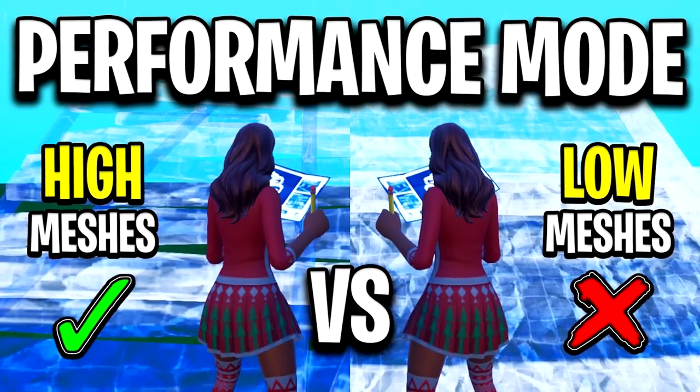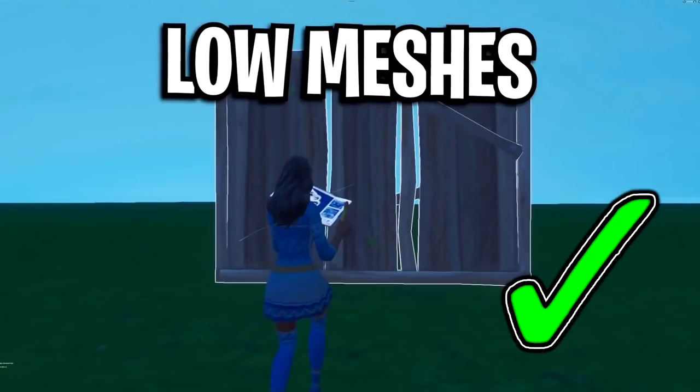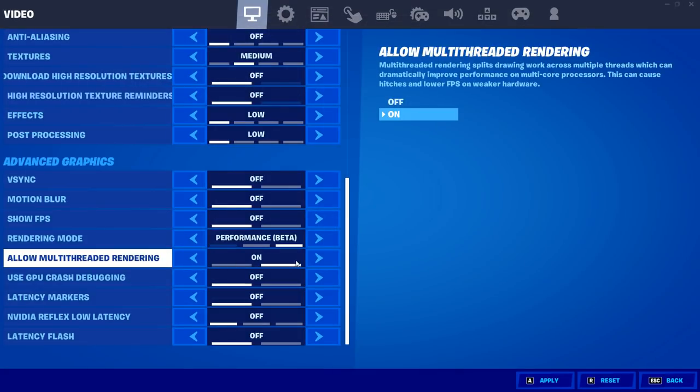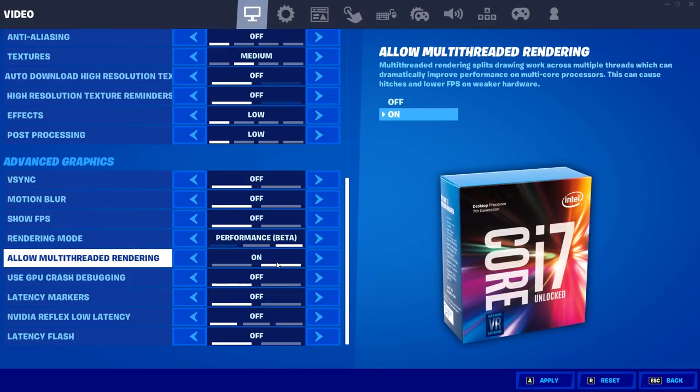For meshes, you can use low or high — there's a comparison on screen. I always prefer low meshes for the most FPS. For allow multi-threaded rendering, check the minimum specifications: you need at least 8GB of RAM, 2GB of VRAM, and a CPU with at least 8 physical or virtual cores. Many 4-core CPUs should work for this.